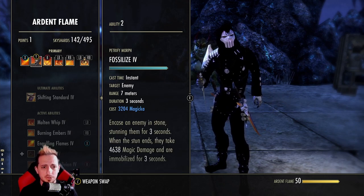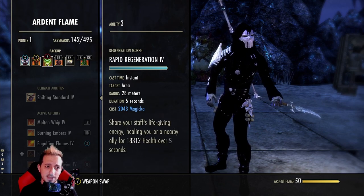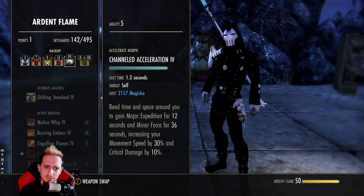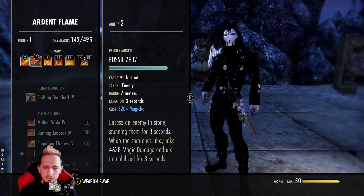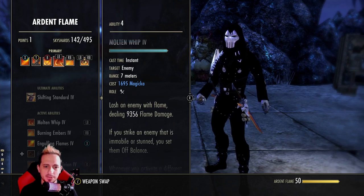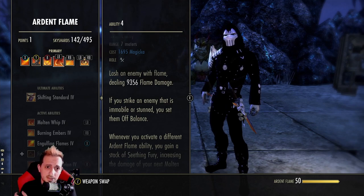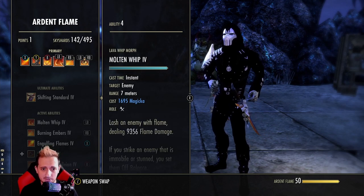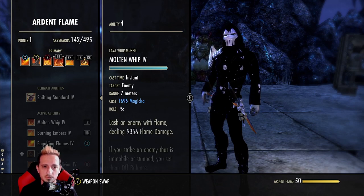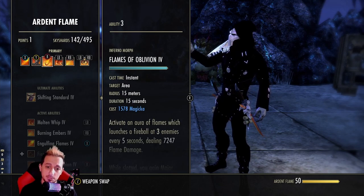You could argue running shattering rocks, but you need some sort of control since I'm not running talons on this build. There's a flex spot on the back bar — you can swap channeled acceleration for talons, but you need some sort of control after your stun, so that's why I'm running fossilize. You can go shattering rocks too, that's fine. Molten whip gets up to 24,000 on the tooltip without continuous attack, so it can possibly go even higher — 25k, 26k. It's pretty ridiculous.